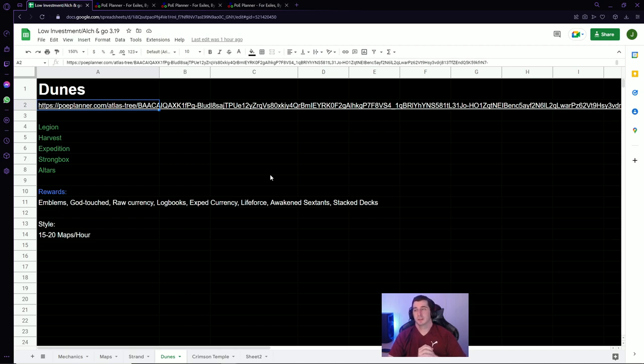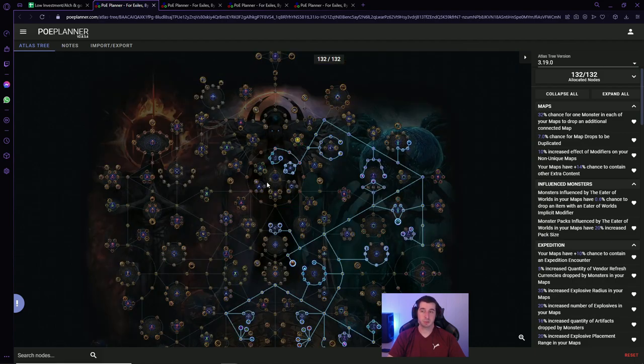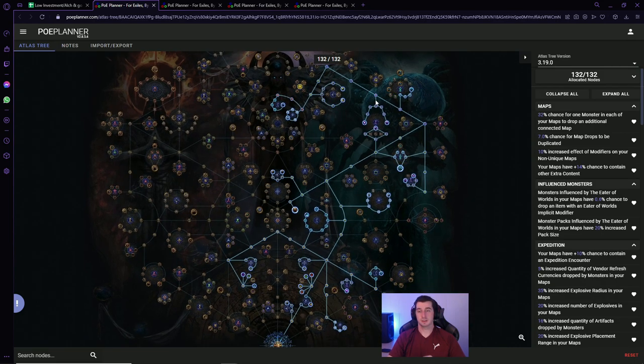The next strategy is more of a currency-per-map approach on Dunes — maps per hour is going to be lower, but it's worth it. We're not working towards Screaming Invitations; we're just going for currency per map, so we use a lot of league mechanics and take more time. We force Legion every map using Rusted Scarabs — potentially two Legions per map — plus Strongbox, Expedition, and Harvest. Those last two take a good amount of time, but you should be getting a lot of Life Force, Expedition rewards, and Legion rewards every map.